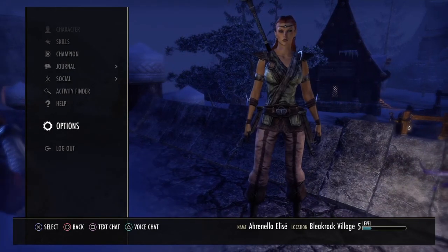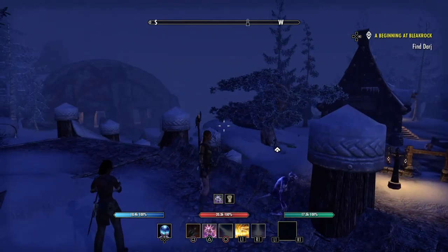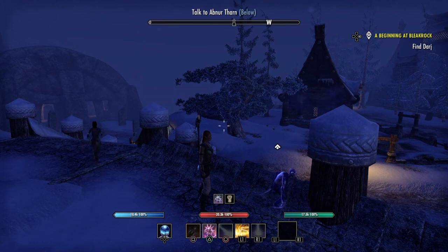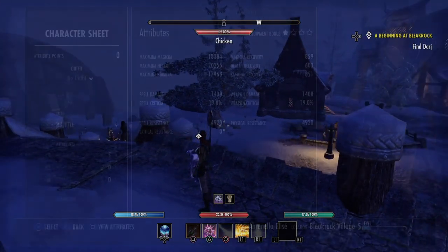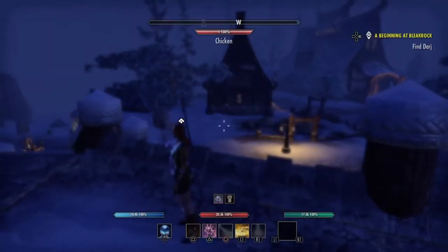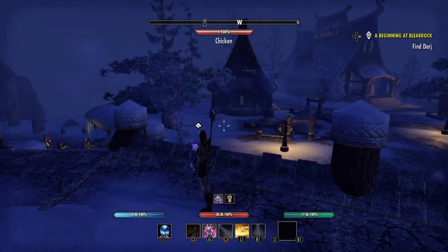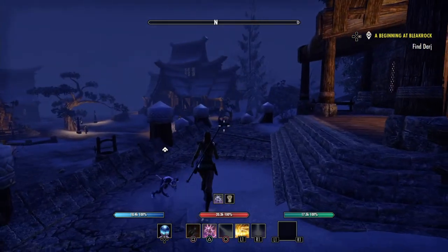Let's go back and see how that looks. We can now see the percentage of our health and the actual amount — 20.3k. We've got five health there. You'll see Unstable Familiar active — those icons at the top of the health bar are your active effects, showing permanently now. I think that's about it.